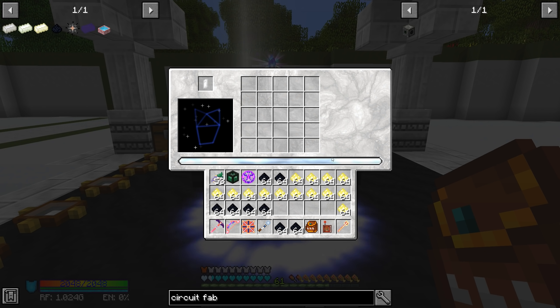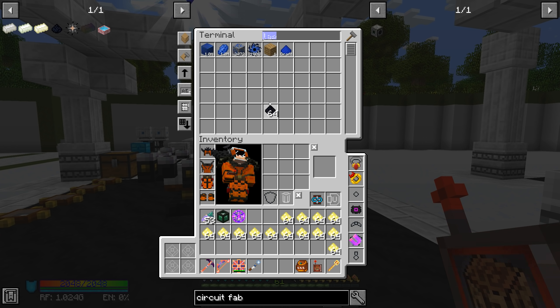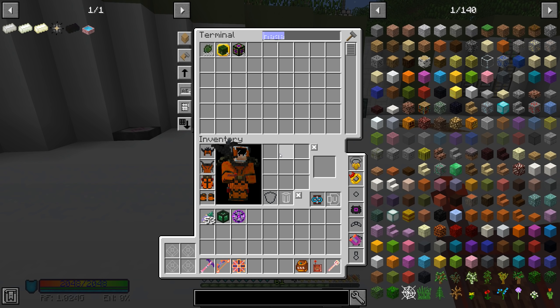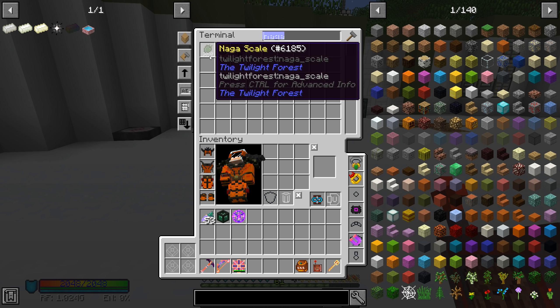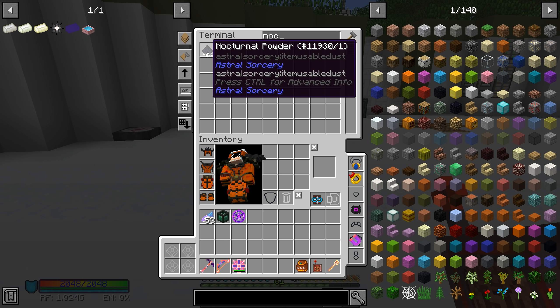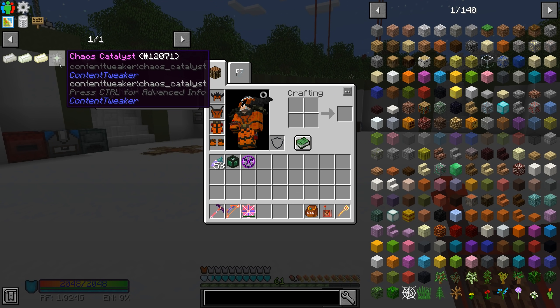Oh my goodness, that is a lot of stuff. I crafted all those up — a lot of illumination powder. Now to turn that into nocturnal powder: ink, coal, coal, lapis. I can shift-click that in here and we get four for each one. That's a lot of nocturnal powder. Yeah, inventory is staying full — that's awesome. I'll just pre-craft a bunch of the nocturnal powder this way. It crafts kind of quickly. We ended up with 4096 nocturnal powder after completing all of that.